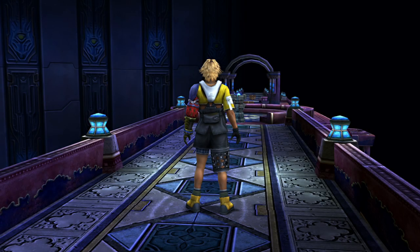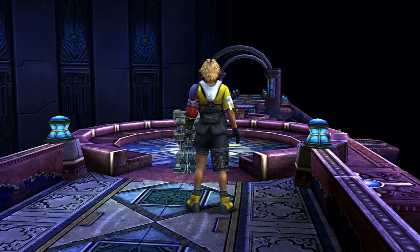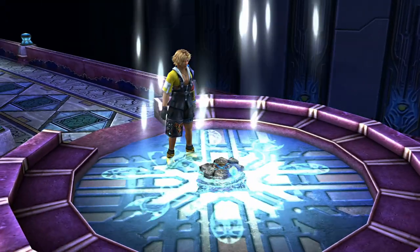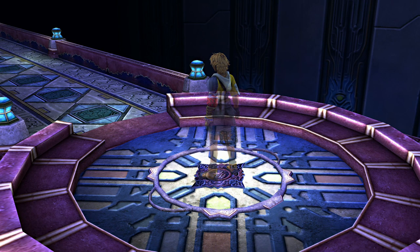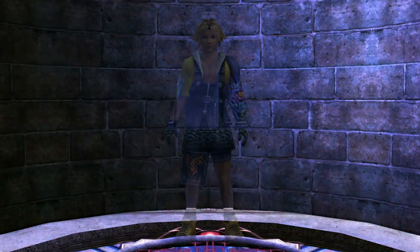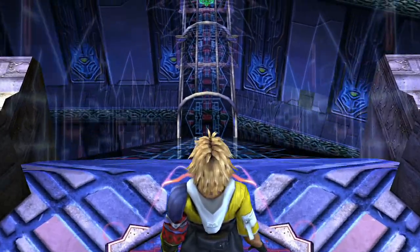Starting off with this dungeon, there isn't actually a whole lot we can do apart from step forward and then push this pedestal here into the floor where the glyph is situated. That will create our first platform. Remember, we're going to be pushing pedestals in order to create these platforms that we can then traverse the dungeon on. This will bring us down into the trials proper.